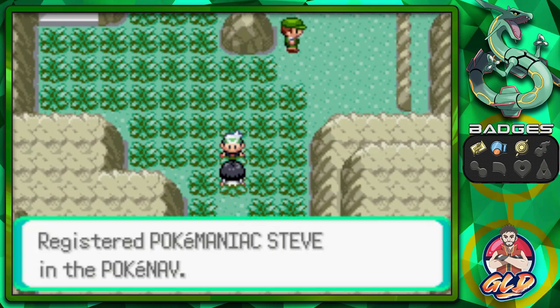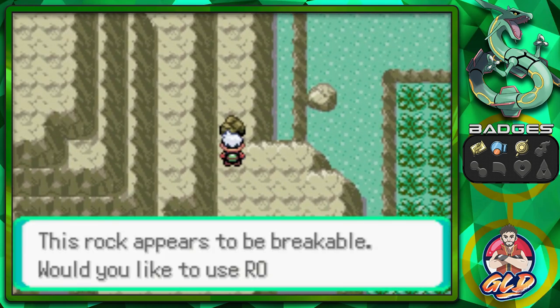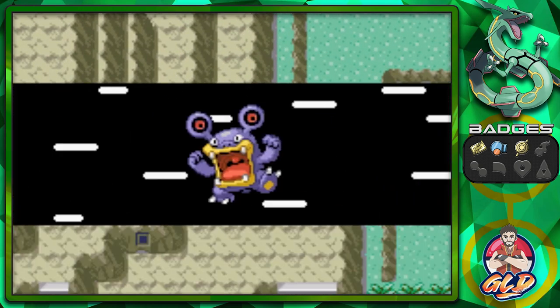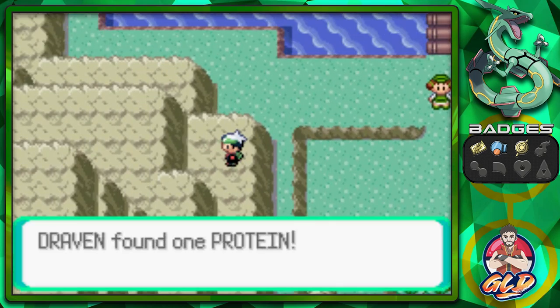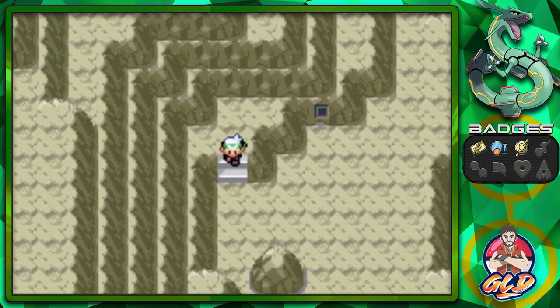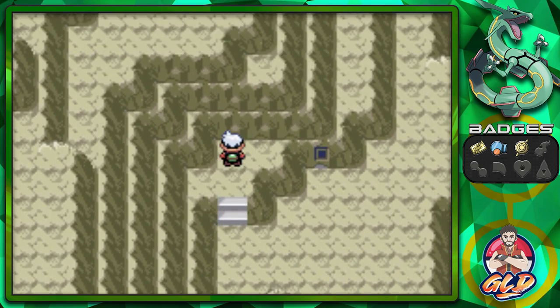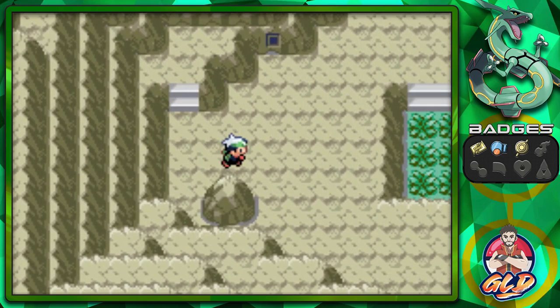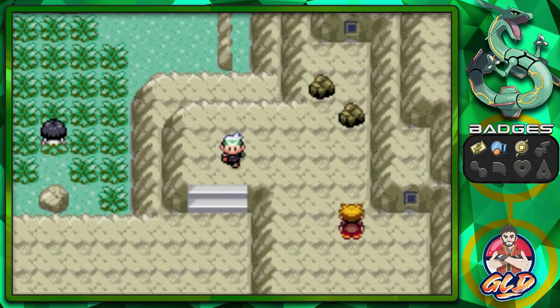That trainer is out for vengeance, so let's move on ahead. Since we have a Pokemon with Rock Smash we can break these rocks and grab a Protein — a very good item for increasing the strength of your Pokemon. There's also a staircase here that you won't see in Ruby and Sapphire, and this place will be of importance if and when certain events happen.